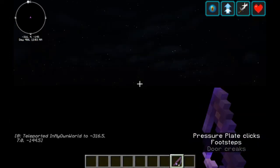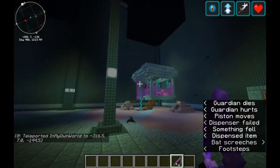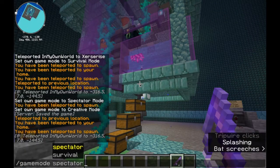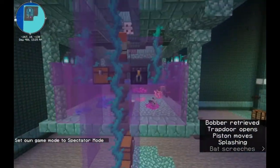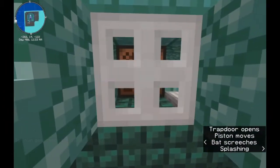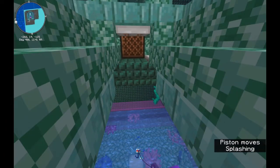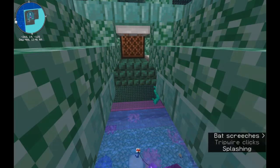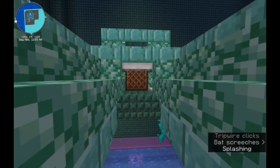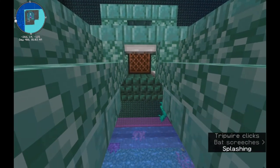We'll hop over to the guardian farm and go into the corner where the fish farm is. I have Xerceres, my survival account, fishing for us. I'm going to switch into spectator mode and explain what's going on. You already know that you stand here and right click on the note block. When you have a fishing rod in your hand and right click on a note block, the note block takes priority over the fishing rod, so you will not cast the line.